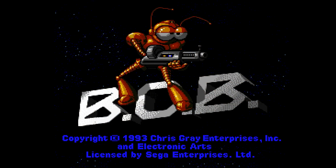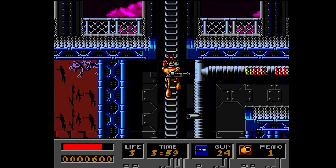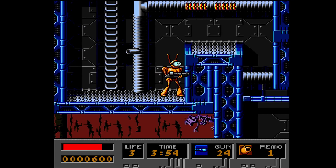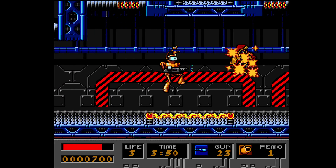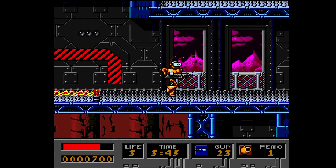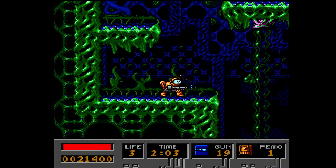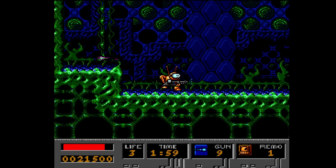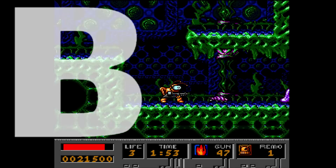First up is Bob — an action platformer where you're a teenage robot. You crash your dad's vehicle and have to get through 45 different levels. I like this game. It is far from perfect — a little clunky on the gameplay and a little slow — but I can forgive it because I think there's a great game hidden underneath some of the technical difficulties. There are several different weapons and gadgets to get. It's a B for me.